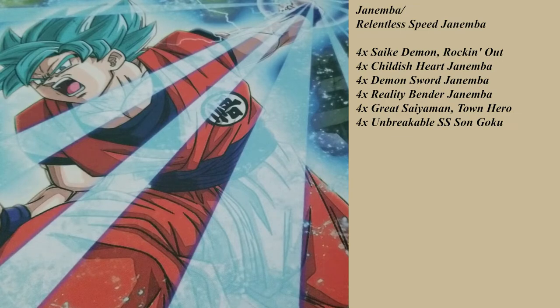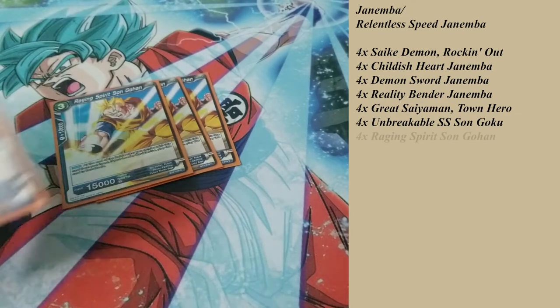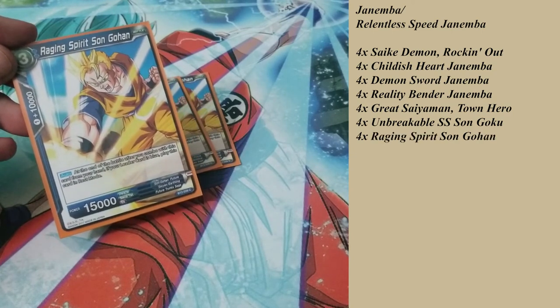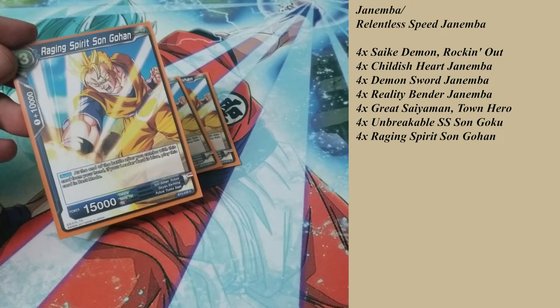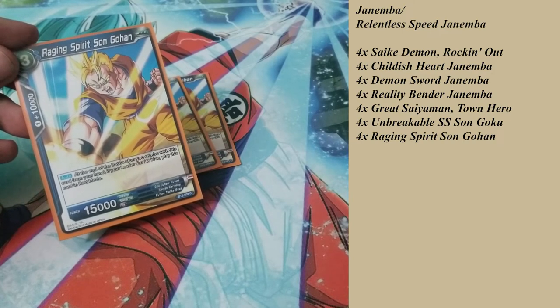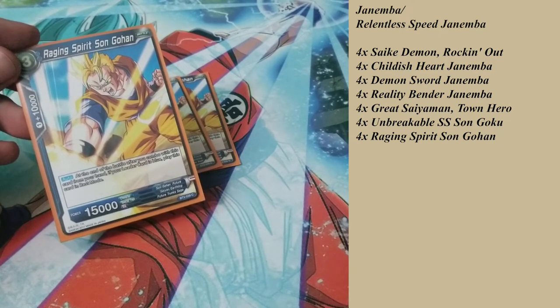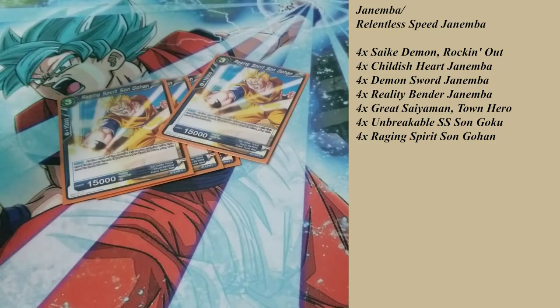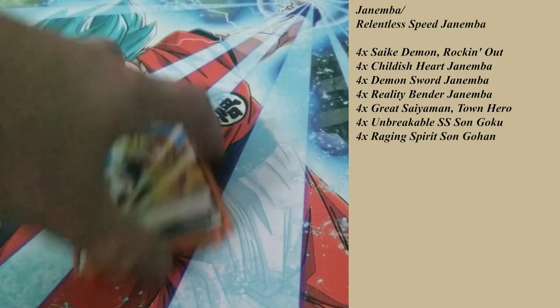The last battle card combo I use is Raging Spirit Son Gohan. What makes him great is that when you combo with this card, you can just play it and leave it in rest mode as long as you have a blue leader. So you combo for one cost and he stays on the field at rest. If your opponent hasn't attacked him by the next turn, you can use him for another combo, an attack, or whatever you need.